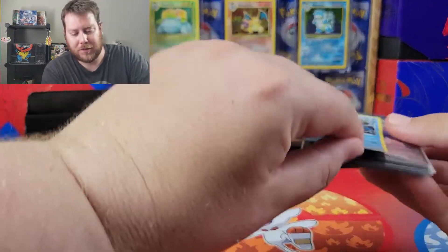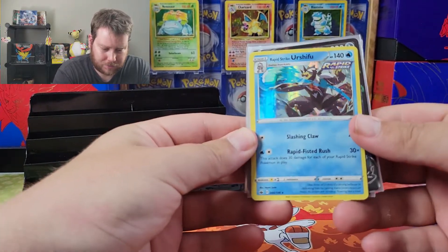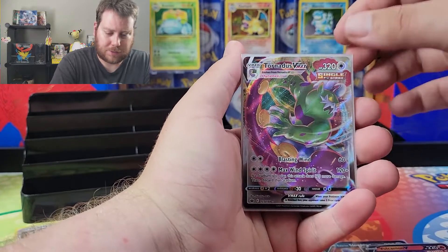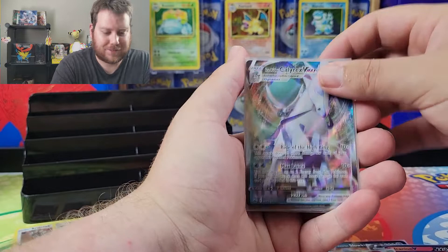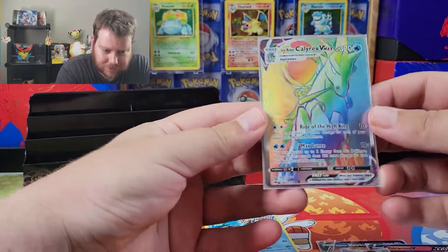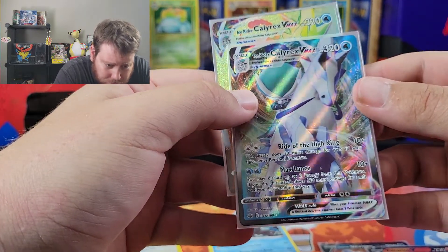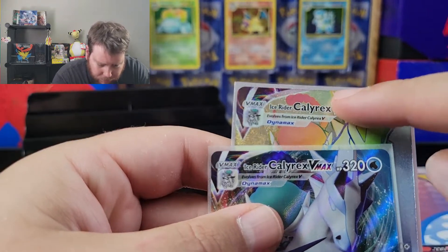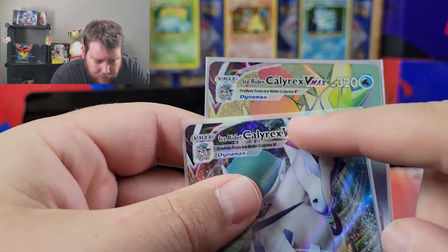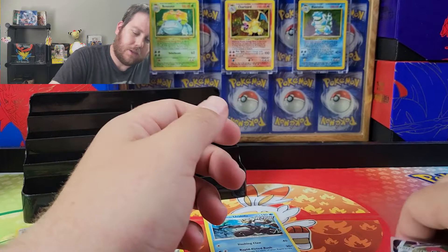Oh yeah, I almost forgot one — it's just a holo, but we got the holo rare Rapid Strike Urshifu. So we got that, we got the Galarian Slowking V, Volcanion V, Tornadus VMAX, Ice Rider Calyrex VMAX, and Ice Rider Calyrex VMAX Secret Rare — Rainbow Rare — with a miscut on this guy. I'm checking because if you look at how much more of this horn is showing compared to the other one, they should be the same. Enough yammering on that.